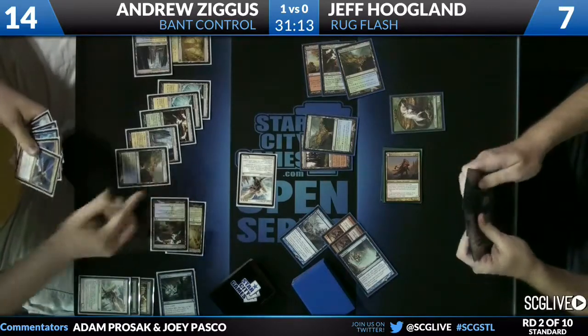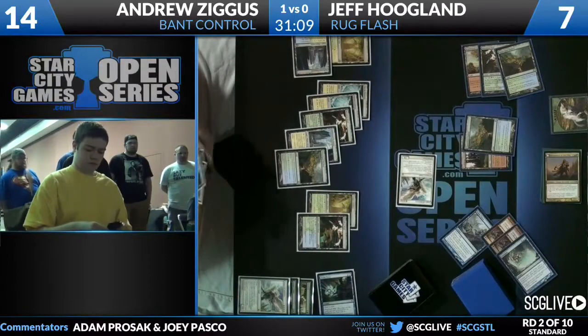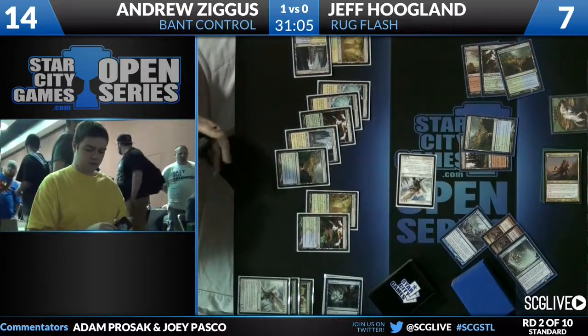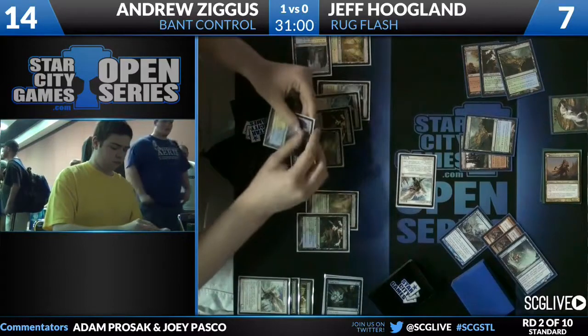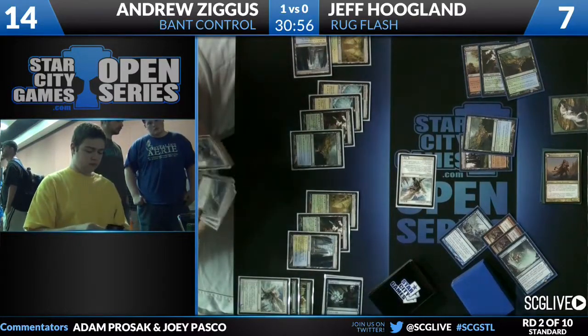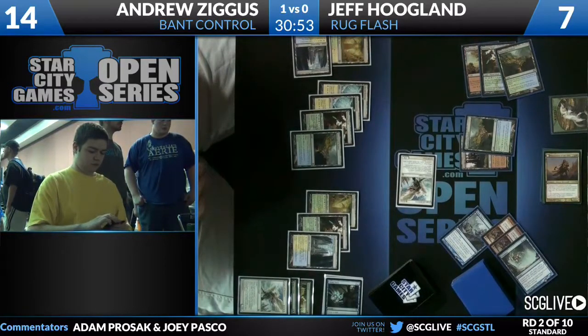A Snapcaster could help — even if it's just one half, even if he just gets the burn side after damaging the Angel — that's quite excellent. The only thing that could really punish Andrew is double Angel — pretty much naked angels — but he doesn't take advantage of the trigger. He's really interested in playing it as a Mahamoti Djinn.